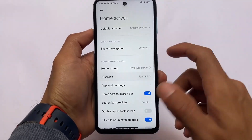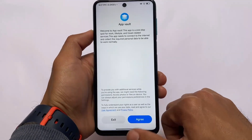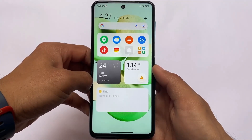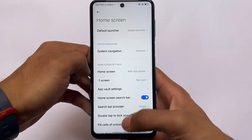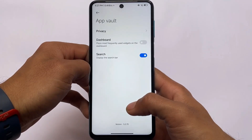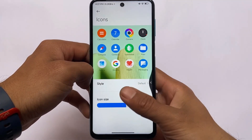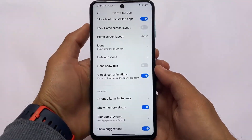The default launcher has options like App Vault, and the new widgets are working perfectly fine here. This build looks quite stable. Floating windows multitasking and a lot more things I've tried haven't shown any major issues. From the home settings you can adjust and customize icons — for example, you have Poco icons by default, but you can use mini ones, arrange items, and more.